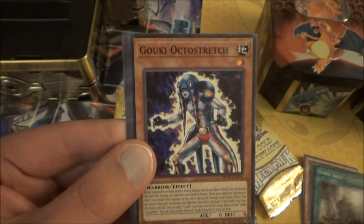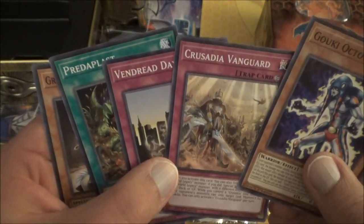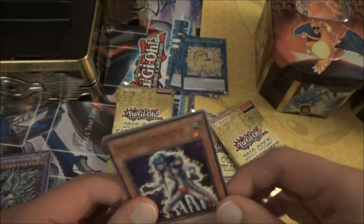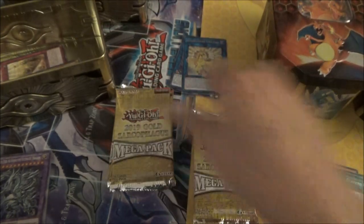Noble Arms Clarent, the Goki Ostra Stretch — I'm just going to fan it out. We had a Vandread Daybreak there too. Crusadia Vanguard, Predaplant, and Gravekeeper Spiritualist — the new Gravekeeper card. That is cool.